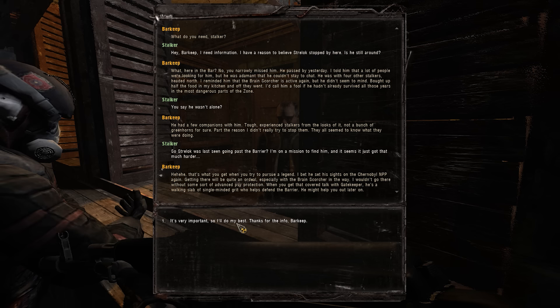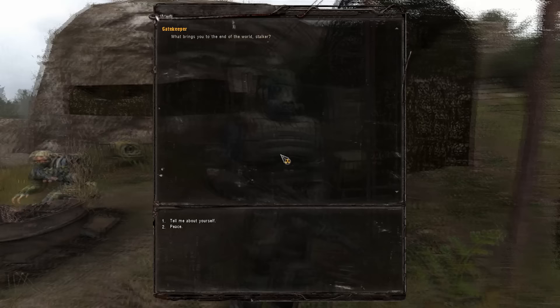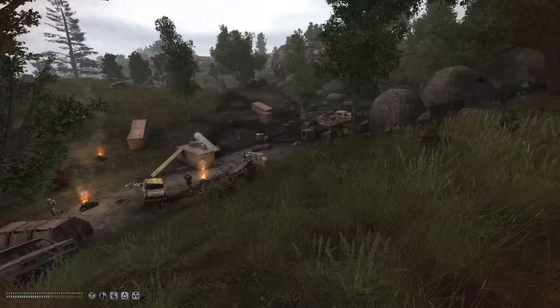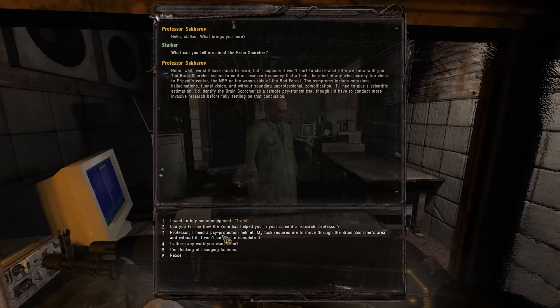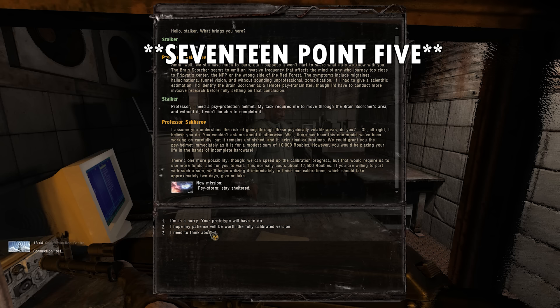The Barkeep tells us that if we have any hope of finding Strelok, we should go talk to the Gatekeeper at the army warehouses at the entrance to the Red Forest, as he may have seen Strelok pass through. Same deal as in Shadow of Chernobyl: talk to the Gatekeeper, fight off a Monolith attack squad from the radar, and once the Monolithians have had their blood drained, the Gatekeeper tells us to head to Yantar as we'll need a Psi protection headset from Sakharov. Sakharov sells us an uncalibrated one for 10,000 rubles or a calibrated one for 7,500 rubles. My wallet is getting hosed here.